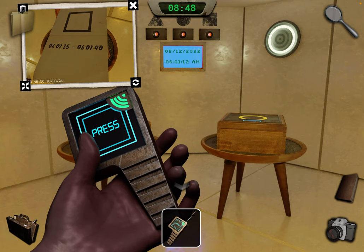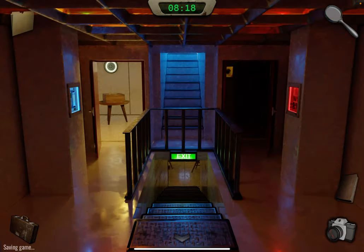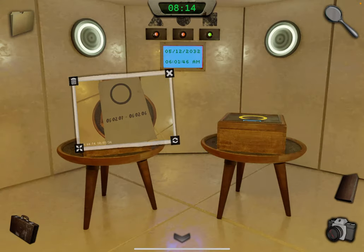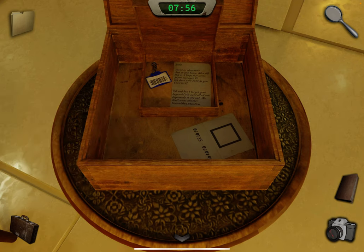Get ready by tapping on the circle box. At 601:35 press that button — it's open. Go back and close that. Take out the circle clue — now wait till 602:01 to open the circle. Press it. Close this and take the key card. You can read this letter.